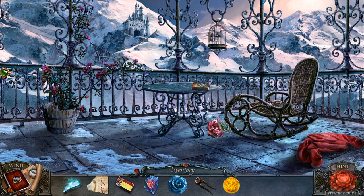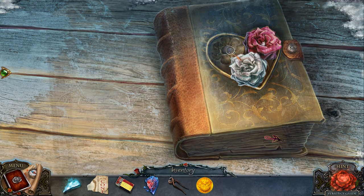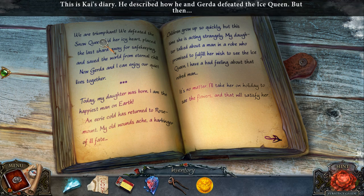Cut it, and then use the two roses here. We're triumphant! We defeated the Snow Queen! Hit her icy heart, placed it away. Now we can enjoy the rest of our lives together.